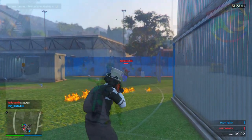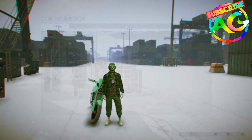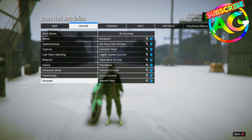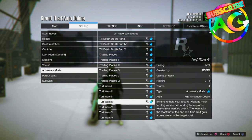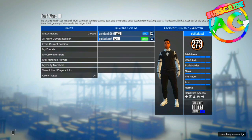To achieve this glitch, press the pause button, go to Jobs, go to Rockstar Created, then Adversary Modes, and start up Turf War. Once you're in, just start the job and switch to the team that you want.